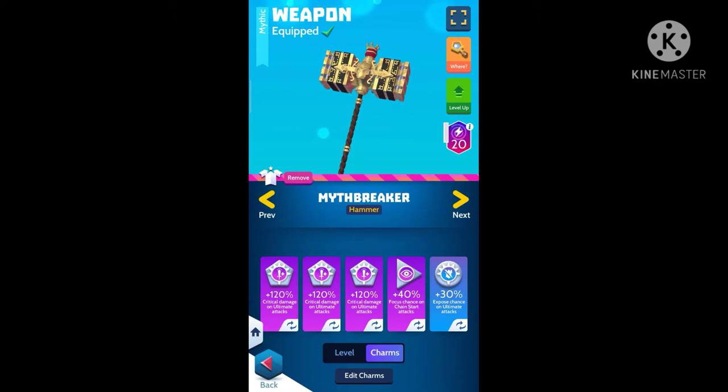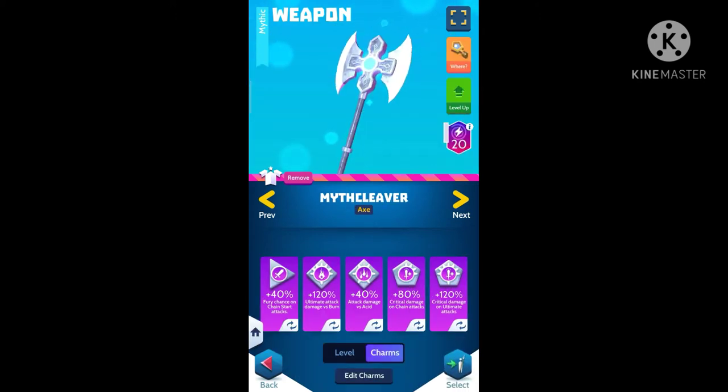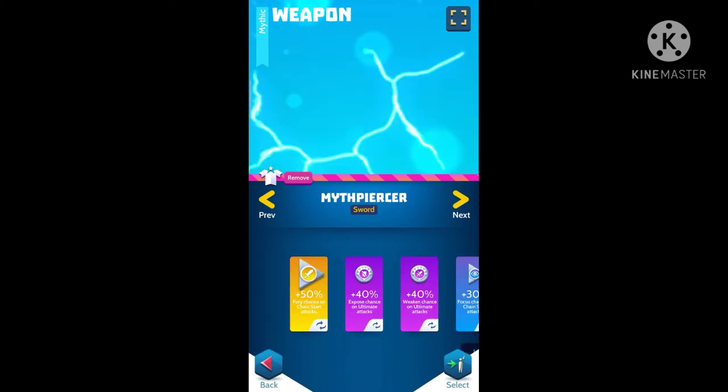One focus charm and one exposed charm because you gonna do more damage. On axe I suggest to add 2 against fire charms, one fury and one chain and ultimate charm.